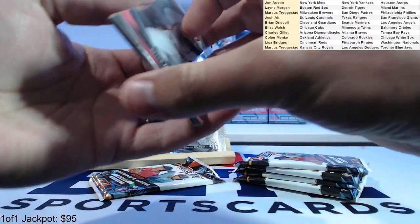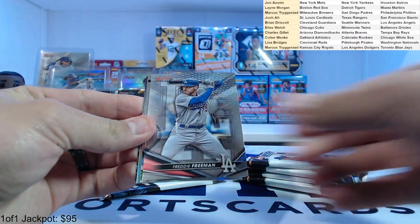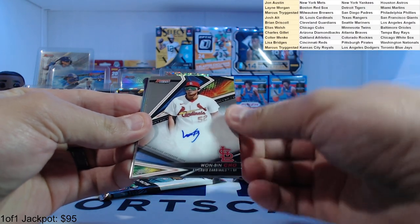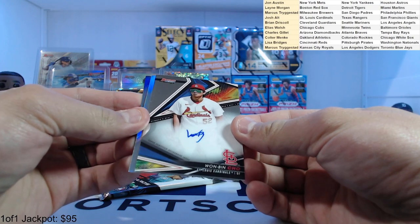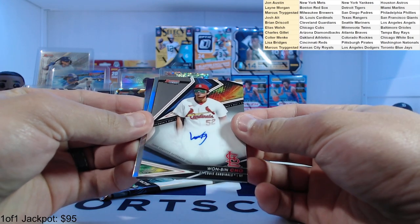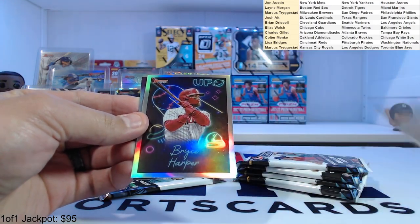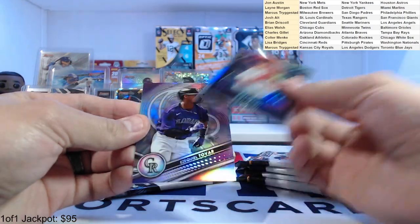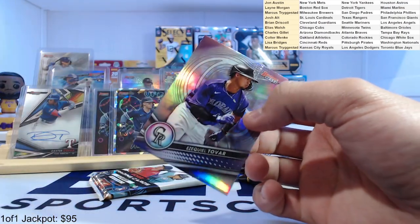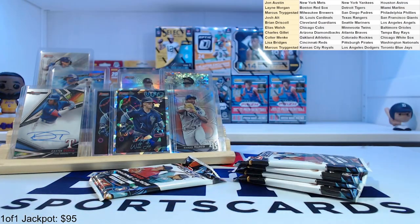Pack number two — we got a Bryce Harper, Freddie Freeman, and Juan Bin Cho. I think we got this auto in the last box too, for the St. Louis Cardinals. Cho — Bryce Harper UFO and Ezekiel Tovar refractor. So there's our second of four autos — two base so far.